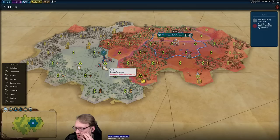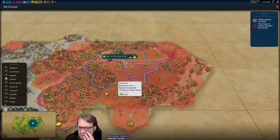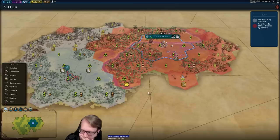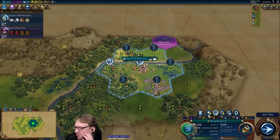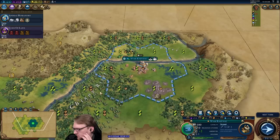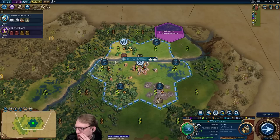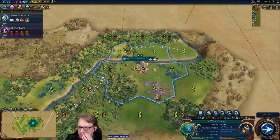We create an opportunity for a district here potentially — we could even settle right here and do Zimbabwe things. This is deity AI. Four turns on growth, three turns on the scout. I kind of like that timing out perfectly at four turns — get a little extra gold in the meantime, delay that scout one turn, split the difference between these tiles, and we can get started on a builder right away.